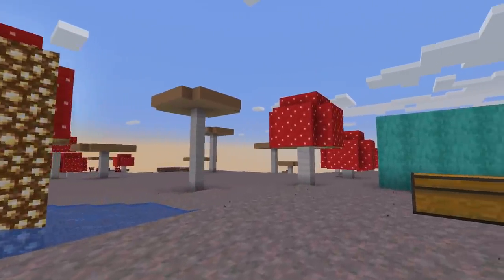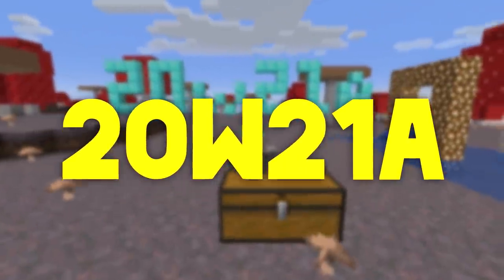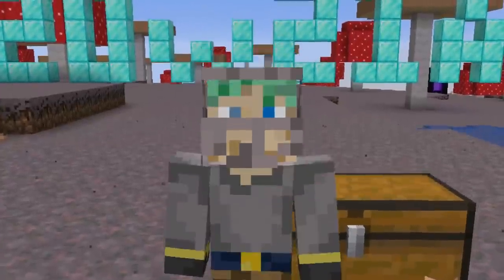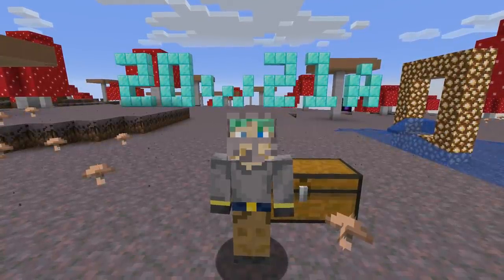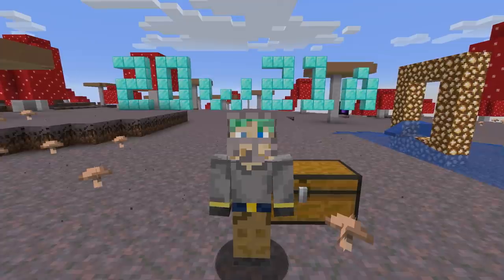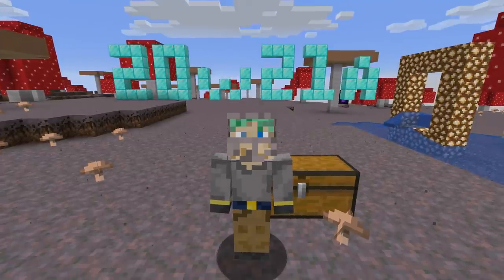Maybe a YouTuber lied to you — it's not actually the Aether dimension, it's something else. The 20w21a snapshot released on May 20th, 2020 — hey, that's today! This snapshot is actually kind of a bigger one. There have been a lot of bug fixes and minor changes, but there has also been the addition of a brand new world customization setting.